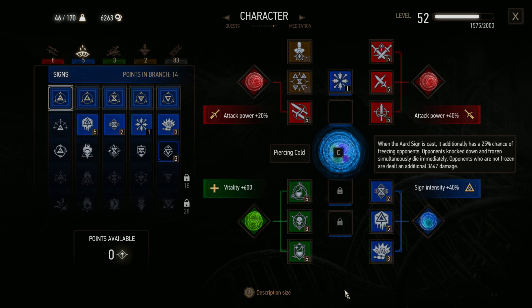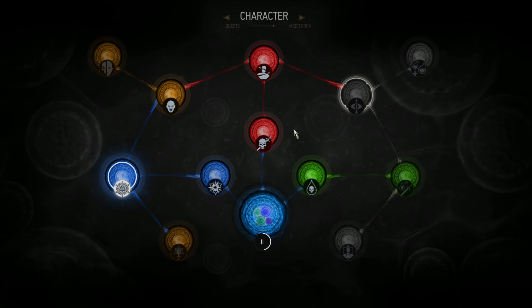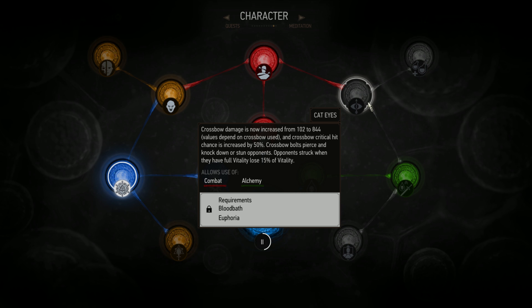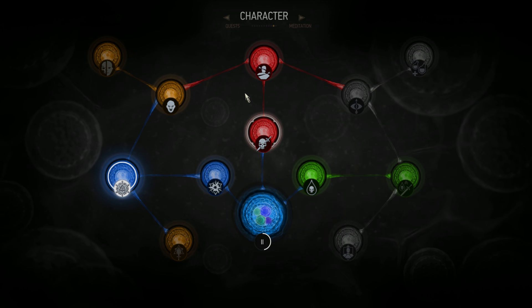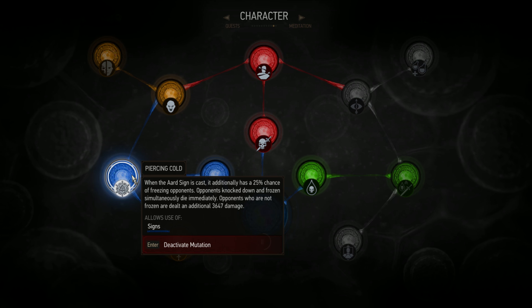Now that brings us to our mutagens from Blood and Wine. The DLC added extra mutagen slots in the middle section — this won't be here until you actually get that far. These require ability points as well as greater mutagens to unlock, making this a very late game thing. You will not be able to unlock all of these without New Game Plus. The only one I recommend for this build is Piercing Cold, which turns Aard into a knockdown that also freezes opponents. Opponents that are knocked down and frozen simultaneously immediately die, which is hilarious. I love this ability.